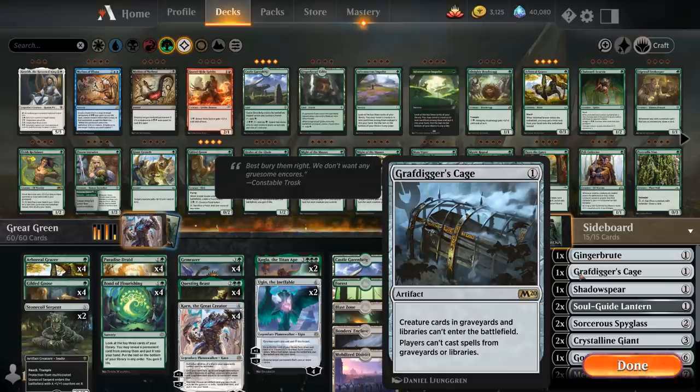Now the reason we're not simply main decking Gravedigger's Cage is that there's still plenty of matchups where Cage doesn't do anything, so instead we're just searching it up with Karn in matchups where it's useful.